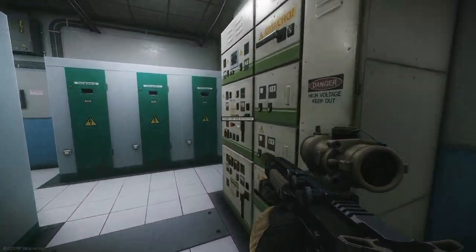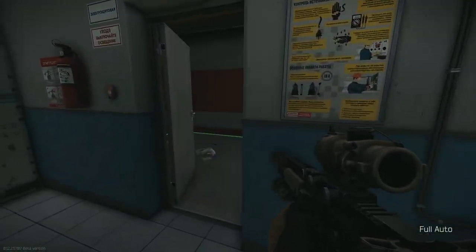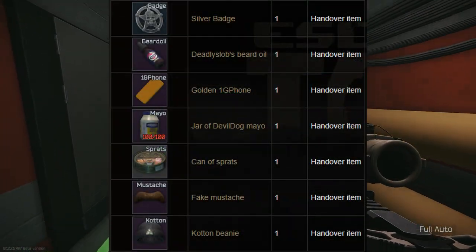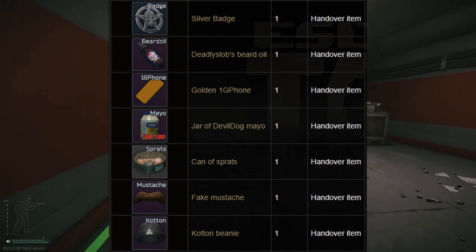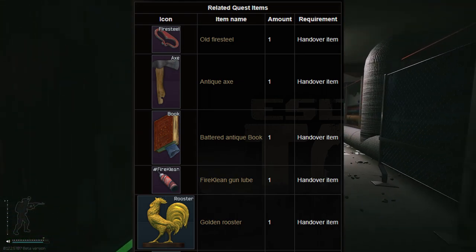Once you've secured all of these, Fence will have another task for you — the first and only task he'll provide in the entire game. He'll ask you to acquire several items in-game which are relevant to some popular streamers and content creators. Let's go over where you can find some of these items.